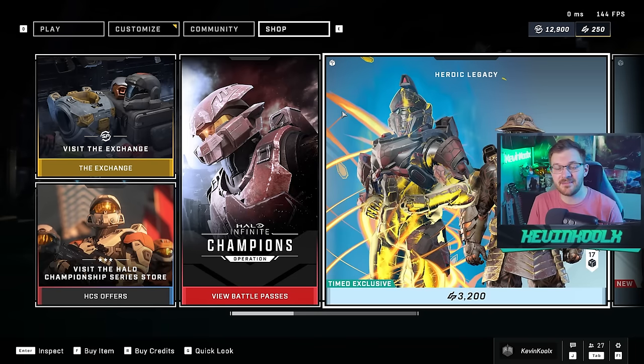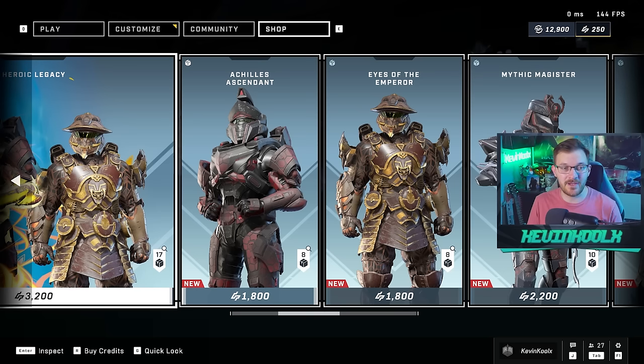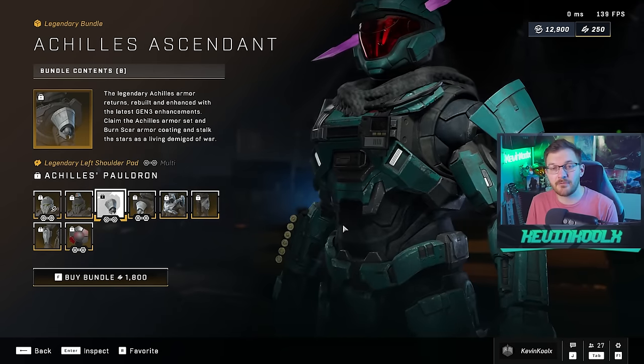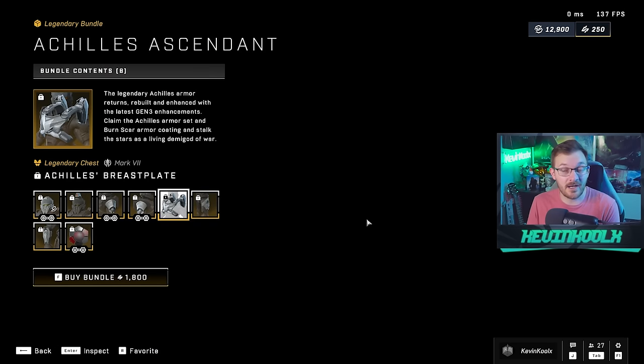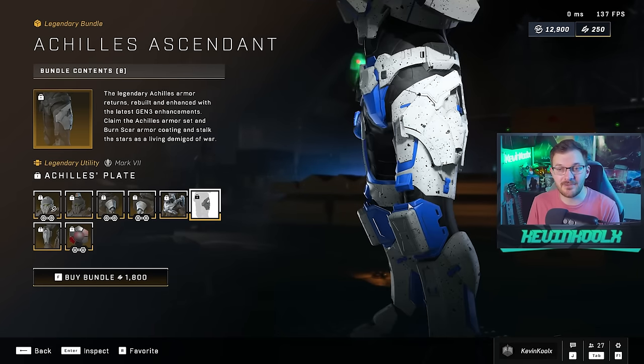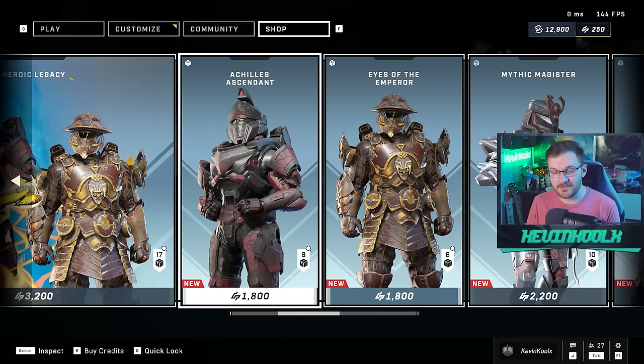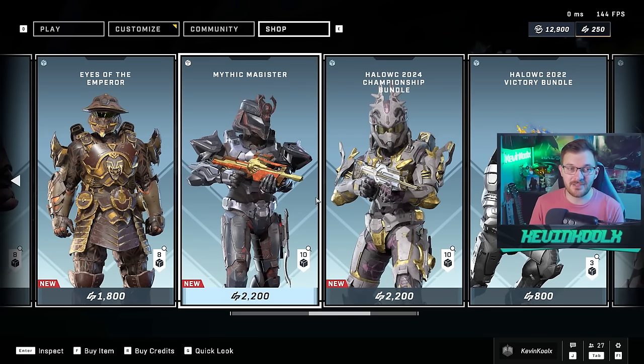Now we have to talk about the shop with every new Halo Infinite update, because we want them to change this aspect so much — but it's probably just never going to change in the best way for players. The worst part is that 343 brought back the classic Achilles armor set from Halo 5 — something people thirsted over and grinded for months to earn — and now it's just thrown in the shop for 1,800 credits, which is $18 in the US. It just stings to know there's no way to just play the game and earn an awesome armor set like this.